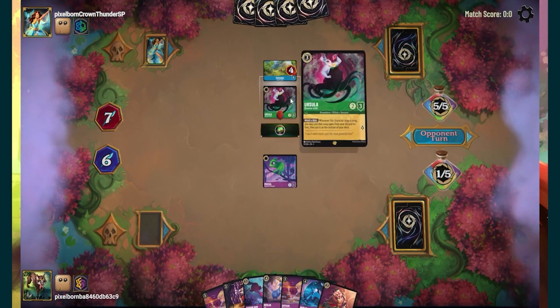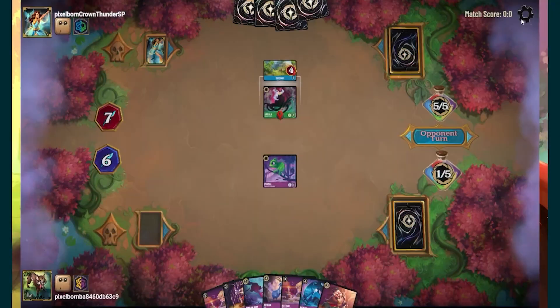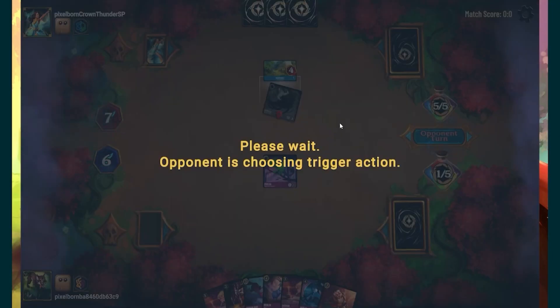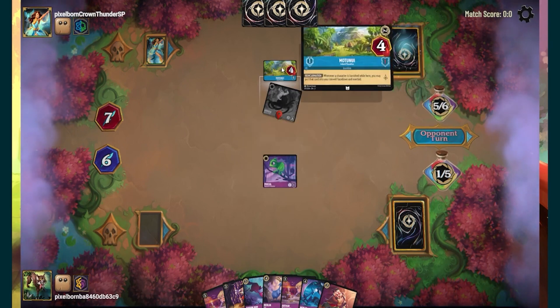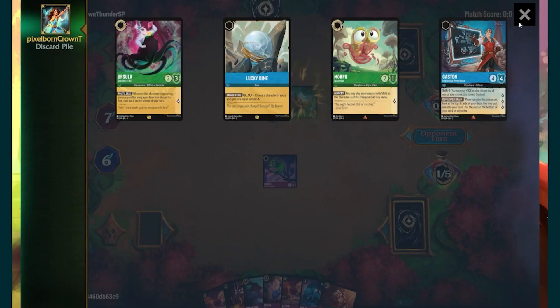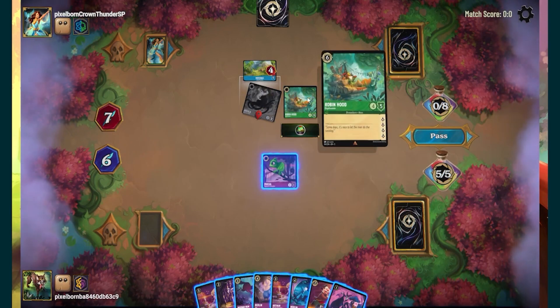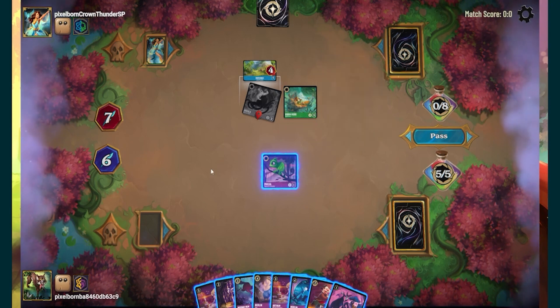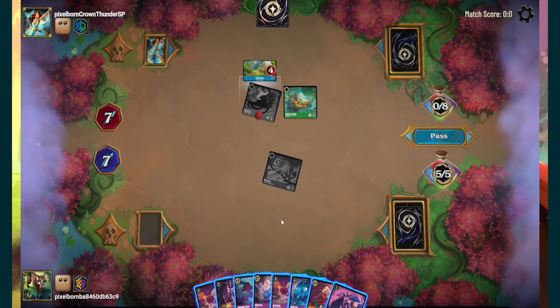I really like this Ursula — she's just so good. He literally drew four cards a turn, so now he'll be able to throw two cards into his inkwell. Whenever a character is banished while on the location, he can also put them into his inkwell. Here's another cool new card — Robin Hood, who quests for four.